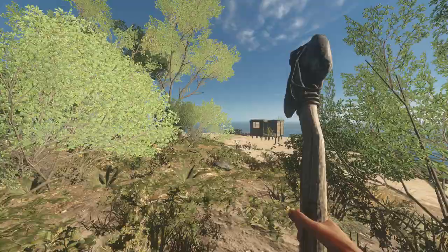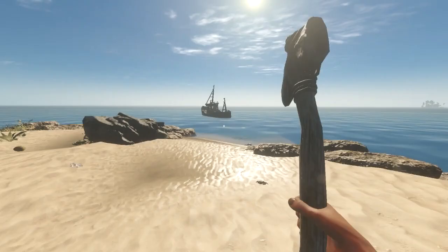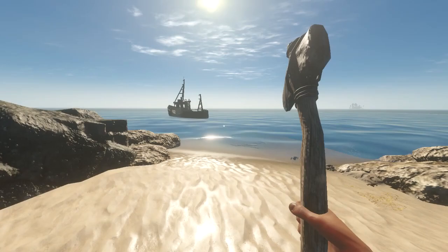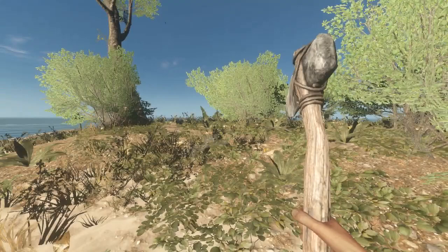Hi guys, Snake Dotty here, welcome back to Stranded Deep. This is episode 4. A lot of you have been really helpful in the comments, suggesting how I get over to that boat. You've suggested cutting down a tree and dragging a log over to it and using that to jump up to get on the boat.